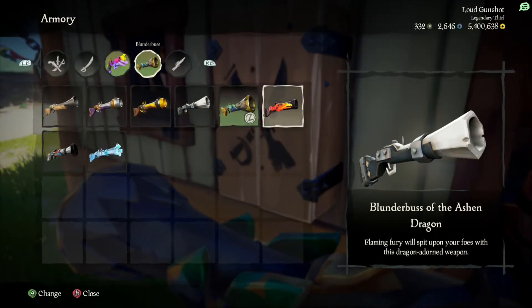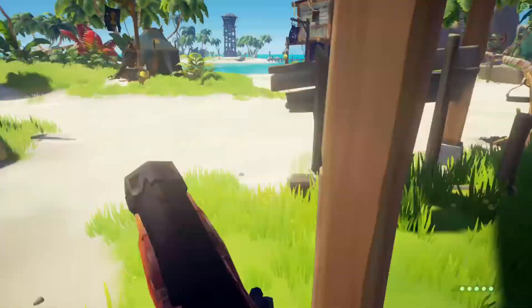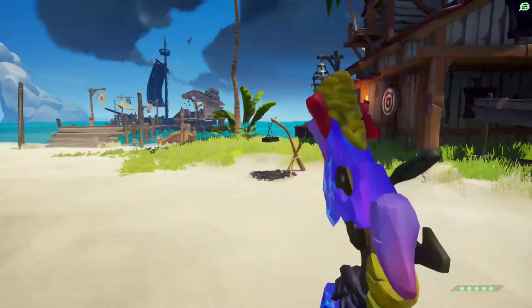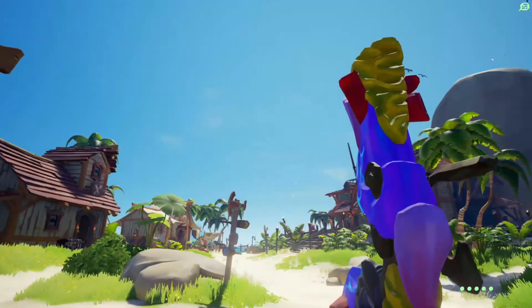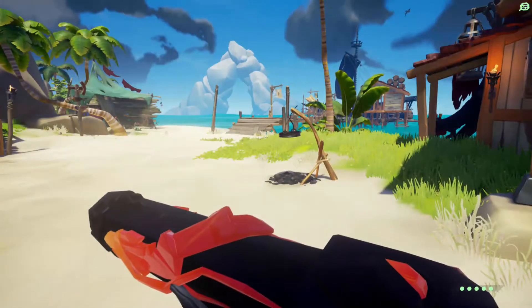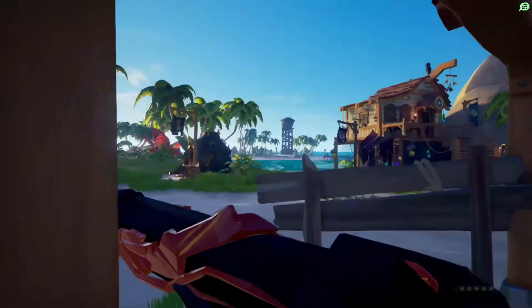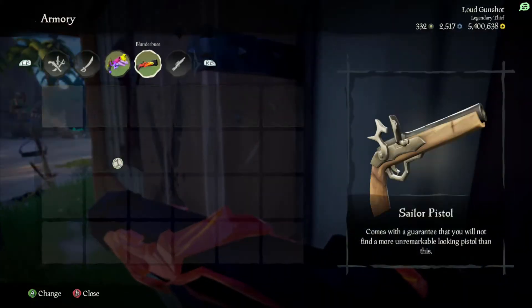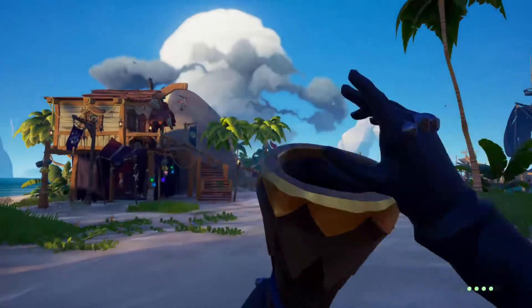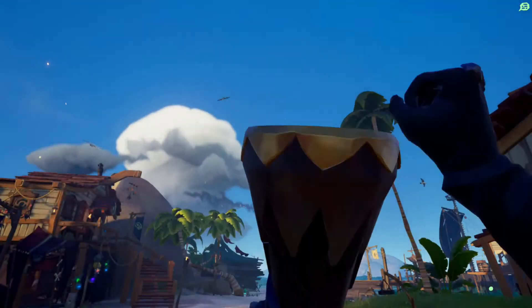Let me just take out the Blunderbuss of the Ashen Dragon. Flaming fury will spit upon your foes with the dragon adorned weapon. It literally looks like a pistol. People would think I'm holding a pistol if I had this. Look at this - this is one of the biggest pistols compared to this. It literally looks like a single shot weapon. This is the smallest blunderbuss compared to the biggest one. Oh my goodness, that looks so bad. It literally covers a fourth of my screen.